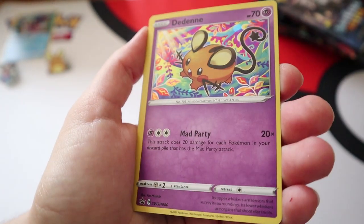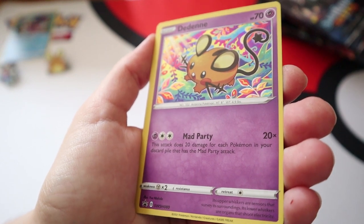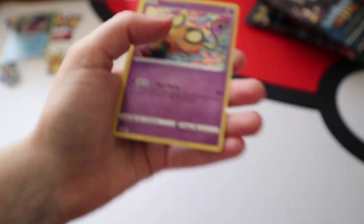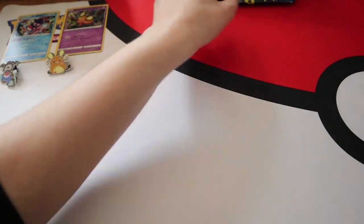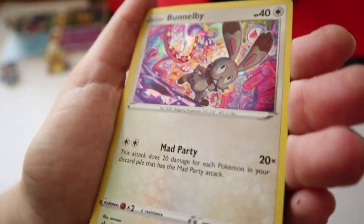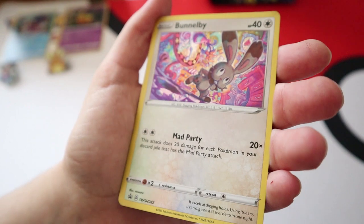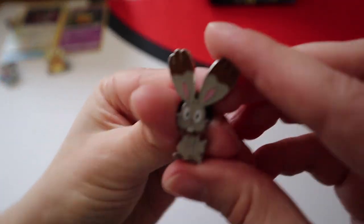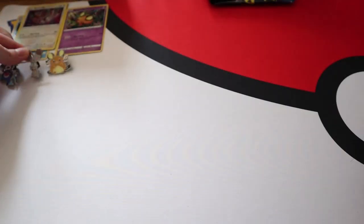This is number 80 for the Dedenne promo, and hopefully these will be four in a row in the promo set. We also have Bunnelby - the best one of the four - I love this artwork so much, this is number 82. Lovely artwork on these cards, absolutely beautiful, and the Bunnelby pin. Very very cute - best bunny.